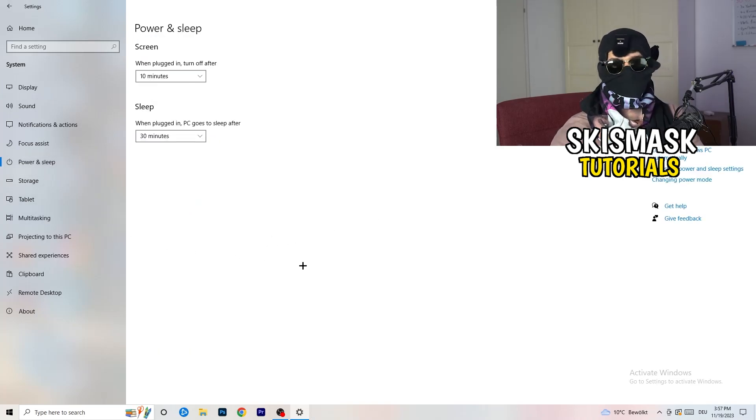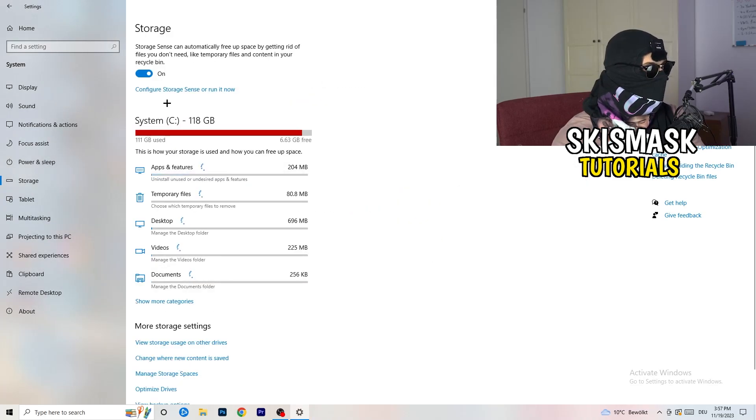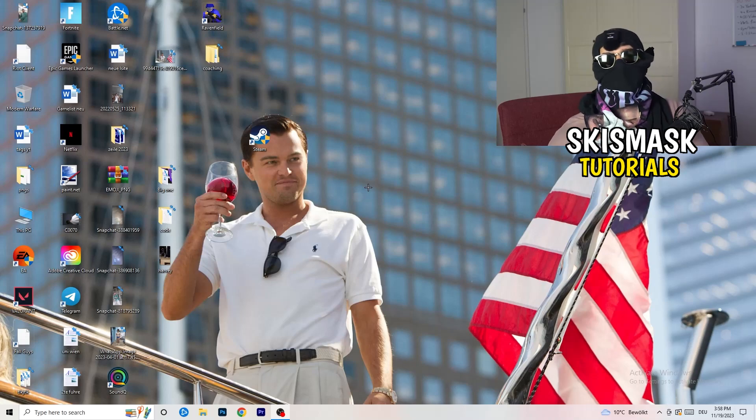Go to Power and Sleep, then click Additional Power Settings on the right side. You'll have several options — for me balanced works best, but some PCs work better on high performance. Check which works best for you. Then go to Storage, click Configure Storage Sense and run it now. Set it to run every week, and keep the 40-day and 60-day settings. This deletes temporary files, frees up storage, and improves general performance. Afterwards restart your PC and try launching your game.